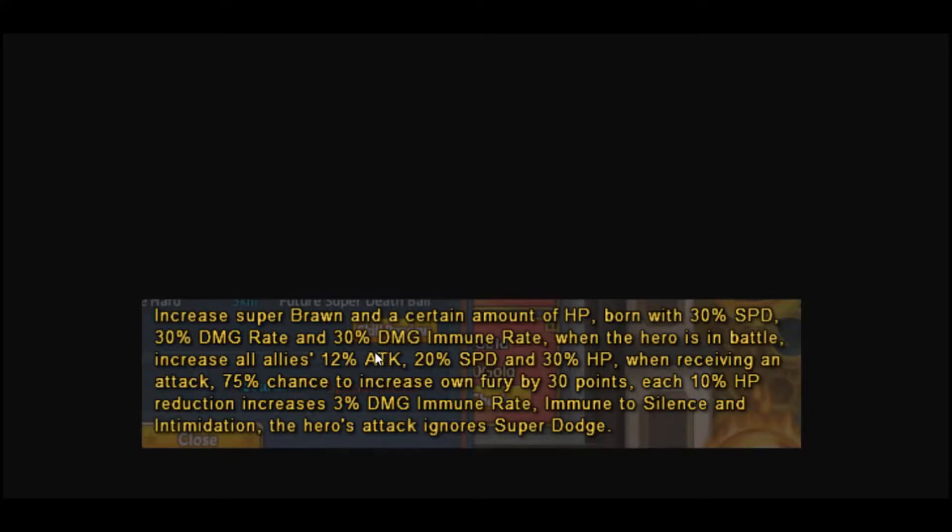Those buffs are 12%, 20%, and 30% which is hella nice — especially the attack and HP. Speed is very good as well, especially considering this is early game stages, so speed is gonna be super important for PvE fights. Not as important late game, but early game it's decent. When receiving an attack, there's a 75% chance to increase his own fury by 30, so he's self-sufficient on fury — no need to put fury stones on him. Each 10% HP reduction increases his damage immune rate, so the more HP he loses, the tankier he becomes.